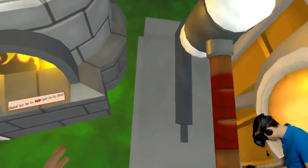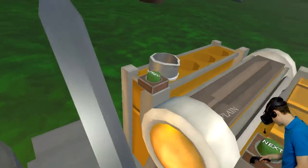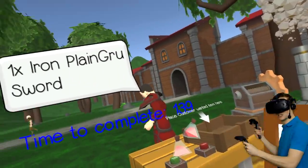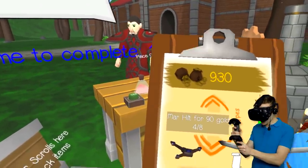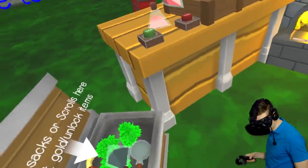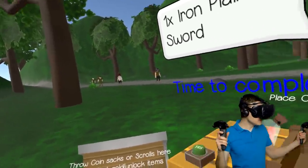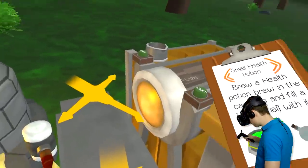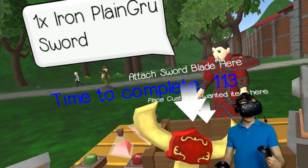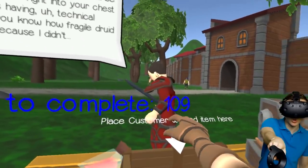We're gonna put this over here and hammer that out a little bit — nice and straight, nice and sharp. Now we're gonna take this and put a little handle on it. We go back to the store and buy the seed. We got a whole bunch of them over here! Maybe we're paid in actual parts and items. I'll click this — attach sword blade here. Skill increase! Awesome! And now he's got it — he's holding it!